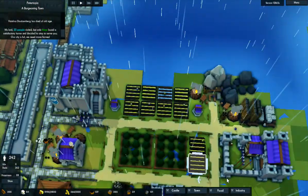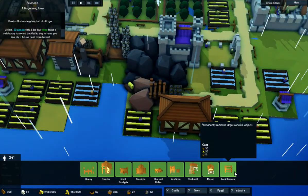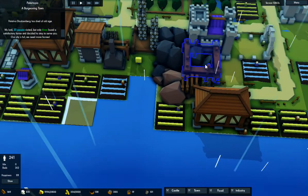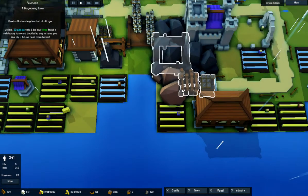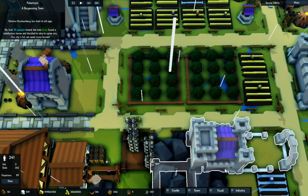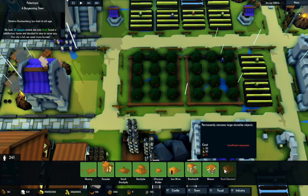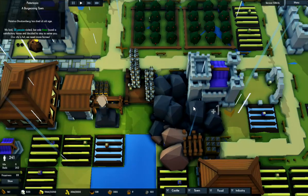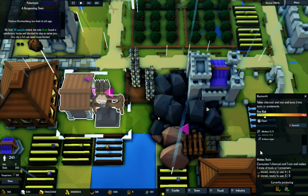We also need to get rid of these rocks, because now that we have the resources and materials, we can just get them out of the way. I need tools. Are we focusing on tools?